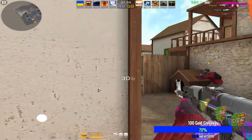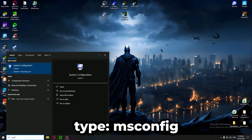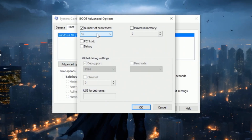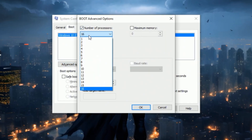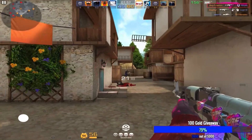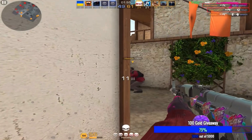Thirdly, let's do the last processor-based optimizations. Type MSConfig in the Windows search bar and go to Boot Advanced Options. Tick the number of processors box and select the max number of processors — for me it's 16. Then press OK, Apply, OK again, and exit without restarting for now.